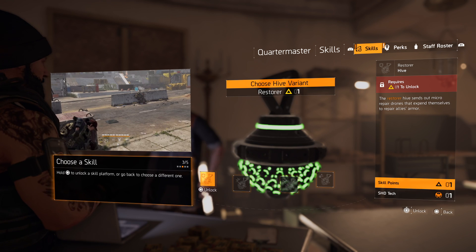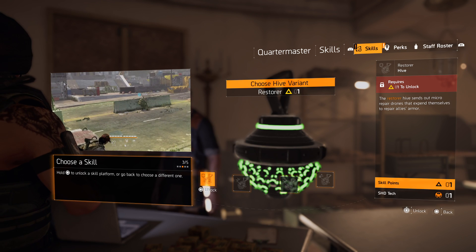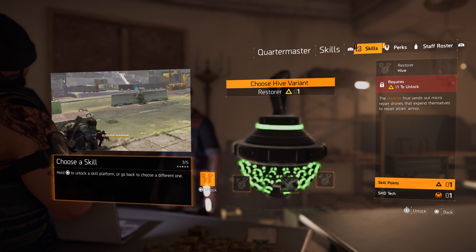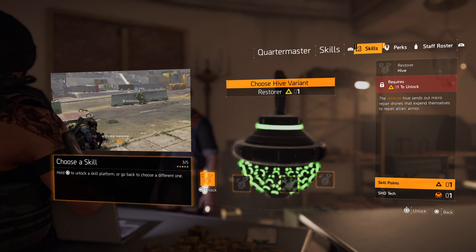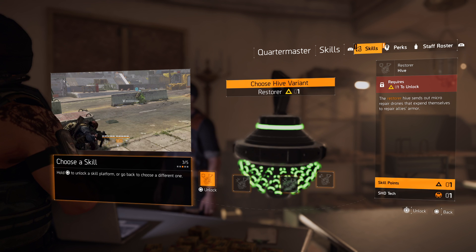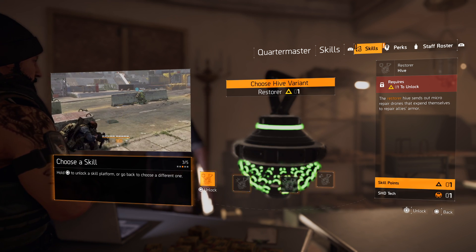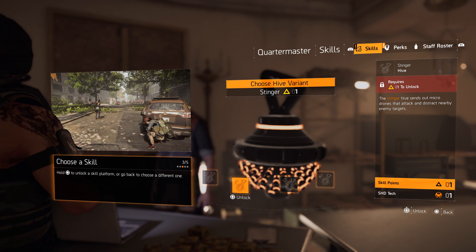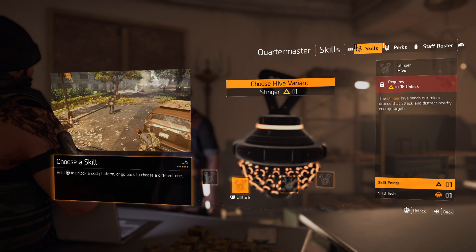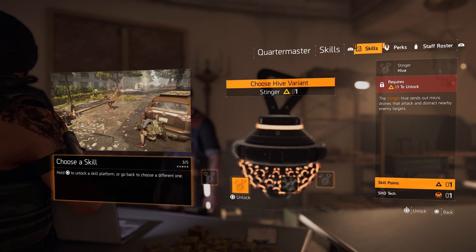The hive — another new thing. It sends out micro repair drones that expend themselves to repair allies' armor. That's another thing I mentioned in the beta impressions: it's armor-based now, not actual health. You replenish armor plates rather than health. The stinger hive sends out micro drones that attack and distract nearby enemies — I like that, that's cool.